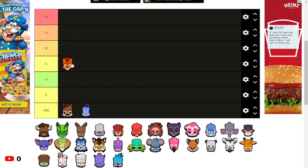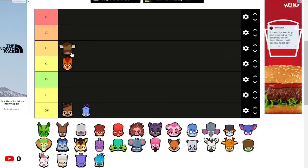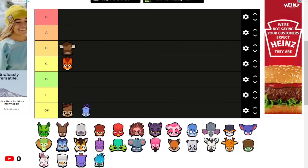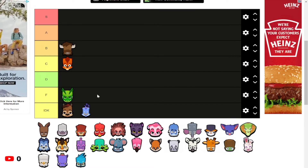Buck is above average — not A tier great, but I'd say it's above average, it's not mediocre, so that's really good. Then there's Donna. Donna is literally the worst character in Zuba. I don't know what I was on in my last tier list, but Donna is definitely an F tier character.